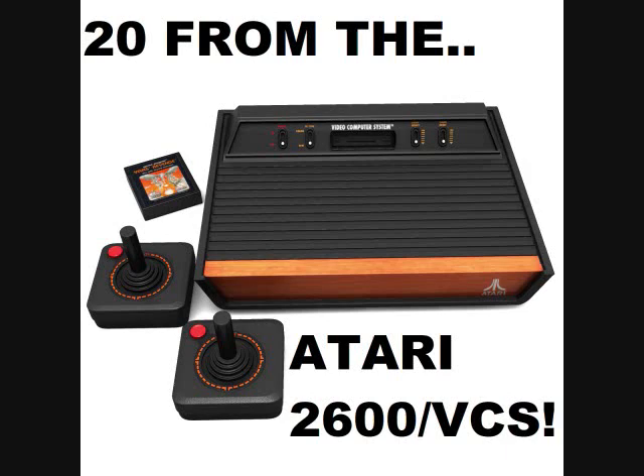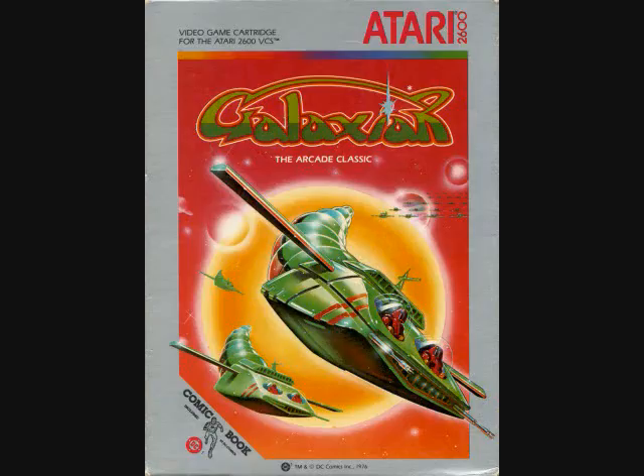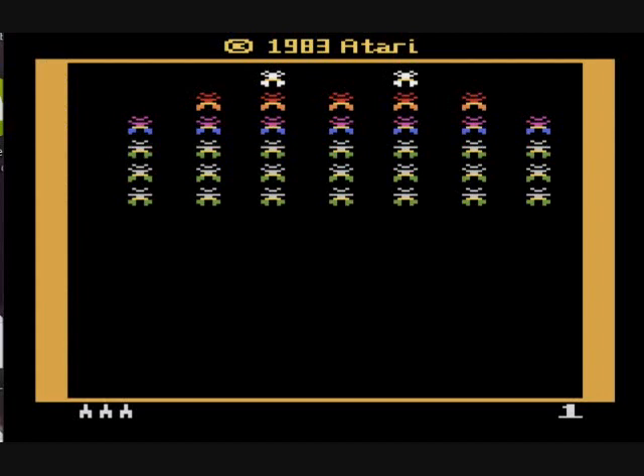Hey folks, Crazy Climber 80 here again, and this is my next entry in my 20 from the Atari 2600 VCS series, where I look at what I feel were the top 20 games of that system. This is game number 18. It was actually an arcade release back in 1979, but was not ported to the Atari 2600 until 1983. This is Galaxian, and it's a terrific port. It's not exactly the same, but it's still very challenging and very exciting. There is the cartridge — this was created by Atari, Mark Ackerman, Glenn Parker, and Tom Calderwood in 1983. Very good port of Galaxian.